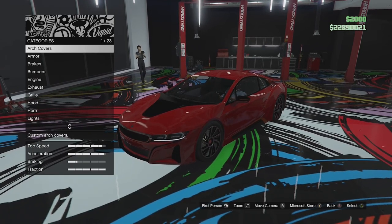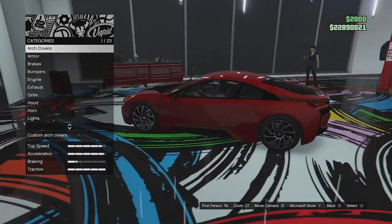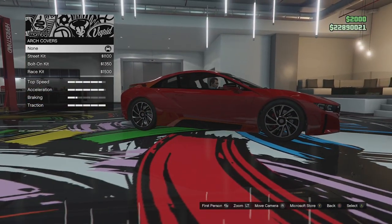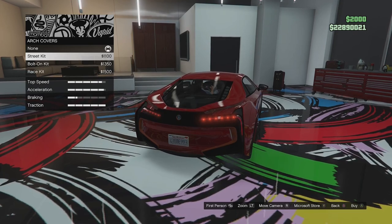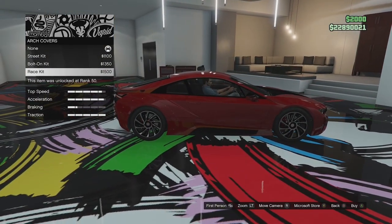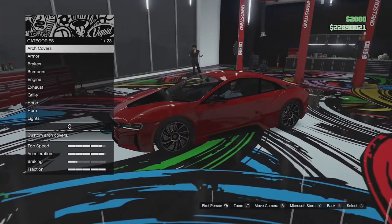Here we are in the custom shop. This thing is not electric — it has a petrol engine, as you can probably hear. It's in the sports category as well. We'll open up all the doors when we take it outside. Starting with arch covers: we've got no arch covers, a street option that adds a little cover on the rear wheel, a bolt-on version, and a race option which adds some little louver things on the fenders. That's a very odd option for this vehicle, so I'm not really a fan of those.